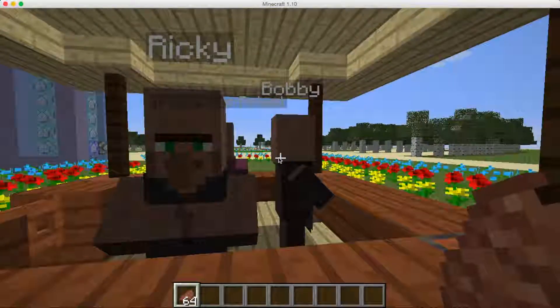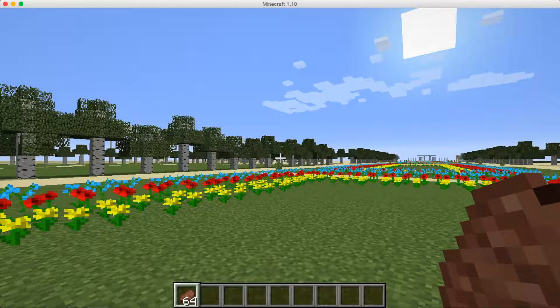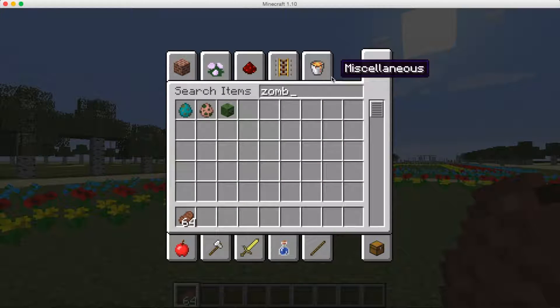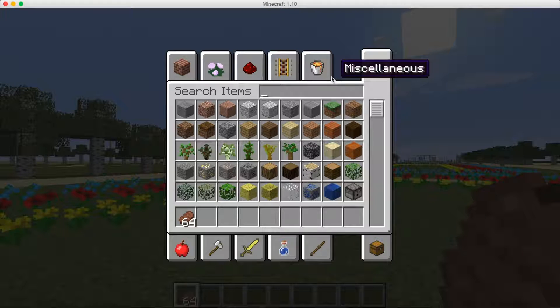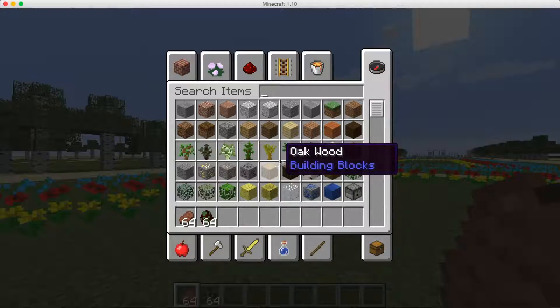We're going to go into survival mode. I need some witches — those are some good mobs — so there we go, we've got some witches and we're going to try on the first three chest plates.